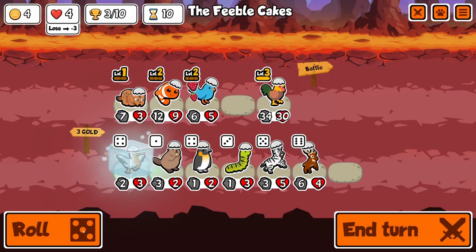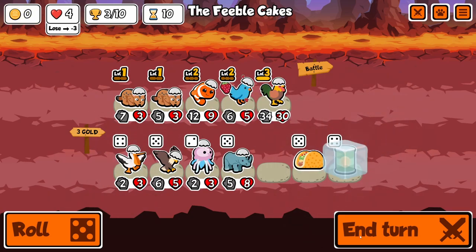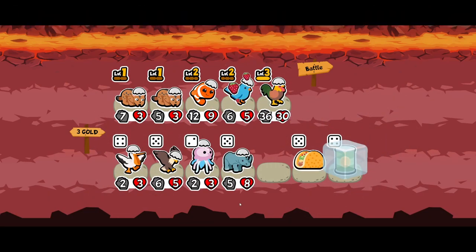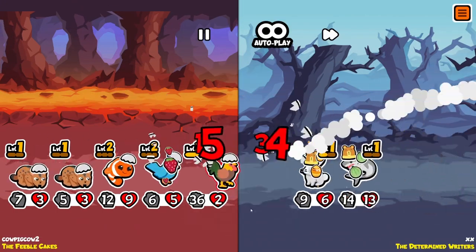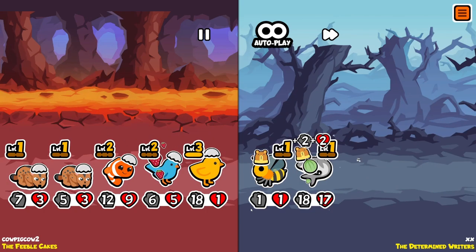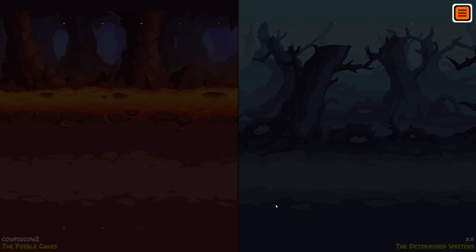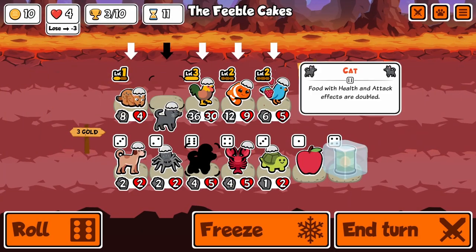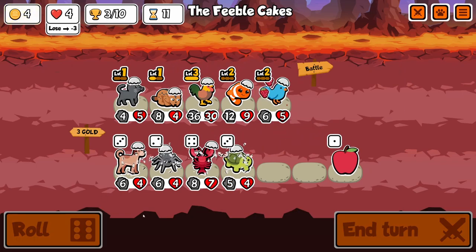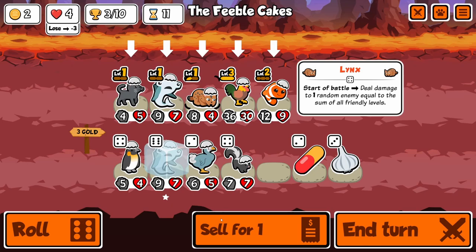I got level 3 rooster. In my last video, I ended up putting a level 2 giraffe in the second spot, so it was only buffing one thing. I think this is a lot worse — I ended up putting the level 3 rooster in the front. And there go like two chicks that could've won me that round, but I guess I can't complain if I draw. Sorry, I had to experience that. It hurt me probably just as much as it hurts you.